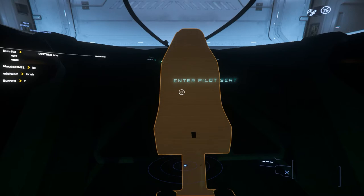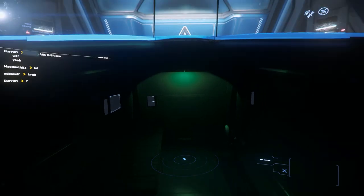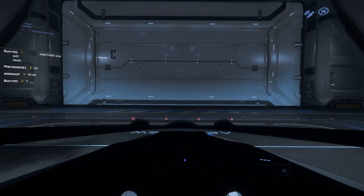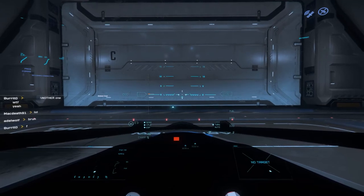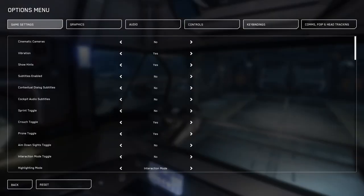To sit in our seat, we're going to interact using the F key. Once the animation is done, we can press R to power up the ship. R is flight-ready, which powers up the main electrical as well as the engines, shields, and weapon systems. At this point, I recommend you take a look at the flight key bindings to familiarize yourself with some of the controls before taking off.